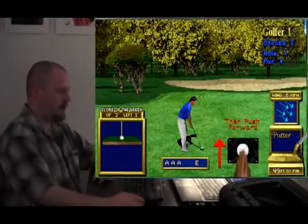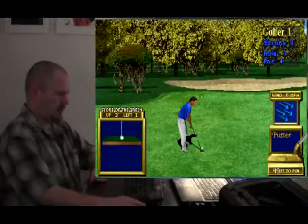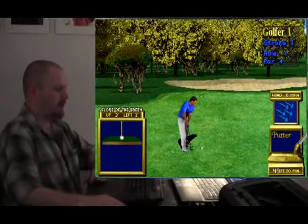I've noticed in this game they don't let you use anything but a putter on the green. Maybe that's a real rule in golf. All right, now it's a flat green — up three foot, left one foot. I should take those numbers seriously, but the little image they have of it makes it look like it's flat. And I don't really see the wind being a huge factor. Let's do it.